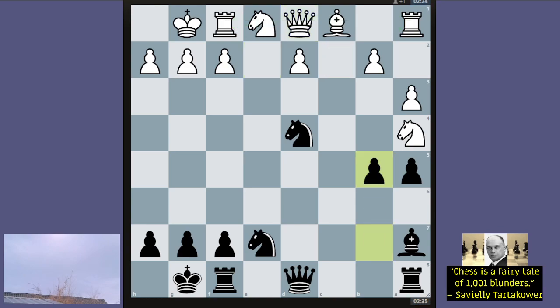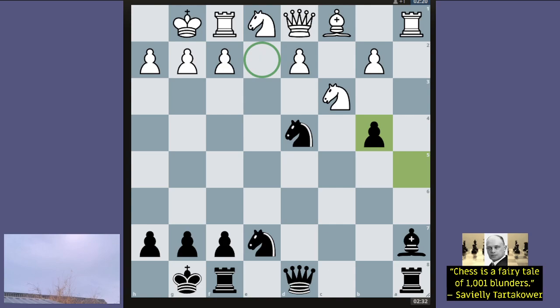Here came b5. Knight c3, and I just play b4. Now b4 and knight a4 — I think that's a blunder. For one thing it's sitting on the edge of the board, and two, all of a sudden that square becomes weak again and I have the option of playing b3. The knight is also lacking defense on a4.